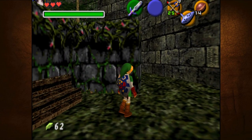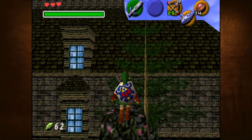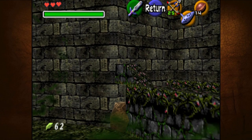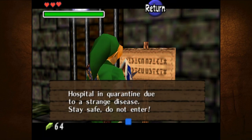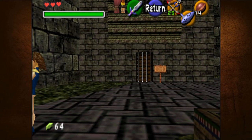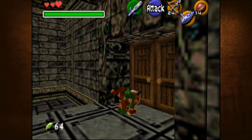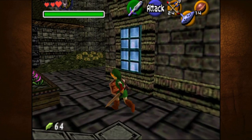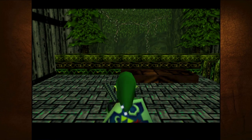I don't know how to get in. Oh God, I know this is a little bit wider but I still gotta be careful. I can't climb up that - can I hop across? Doesn't seem like I can. 'Hospital and quarantine due to a strange disease. Stay safe. Do not enter.' There is a torch up there but I don't think we can really shoot at anything. Those doors don't open - I feel like it has to be something over on this side.